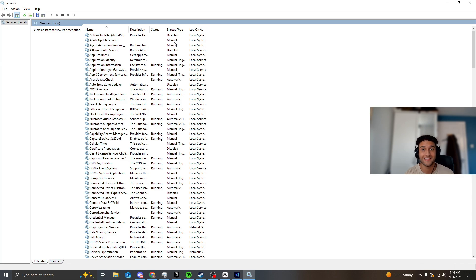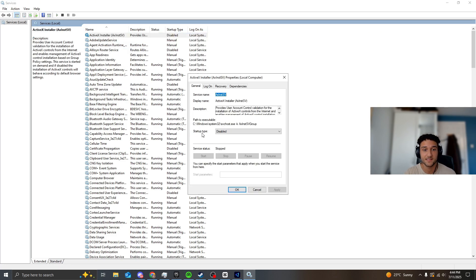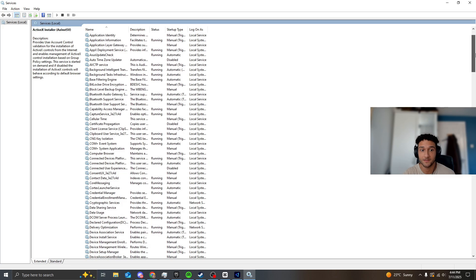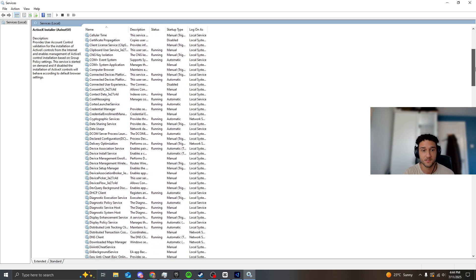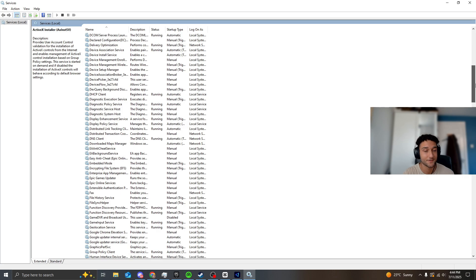Every service I have on Manual, you can also disable — it's completely fine either way. There is a full list in my Discord server of which ones to disable and which to set to Manual. I'll scroll down slowly so you can pause the video at certain points to follow along, though in my Discord server you already have all this info for free. If you're uncertain about any service, just leave it alone — it's the cumulative effect of all of them running together that's the issue.